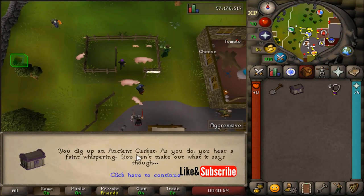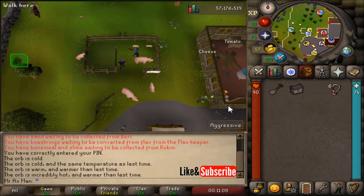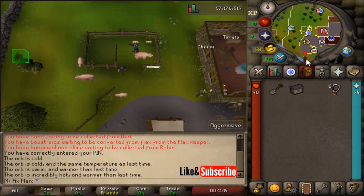Go in and you'll find an ancient casket. Now we need to go back to Veos, but this time Veos is in Draynor near his ship, and the ship is directly south of the pig pens.